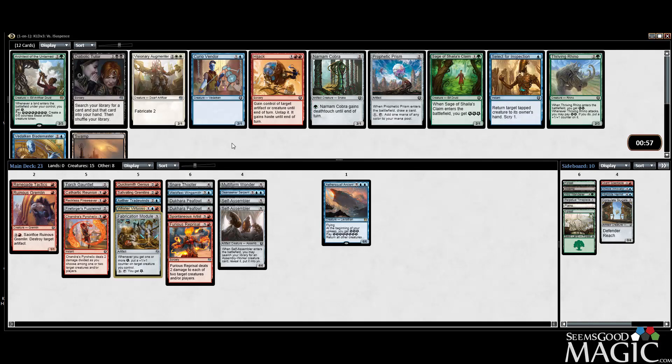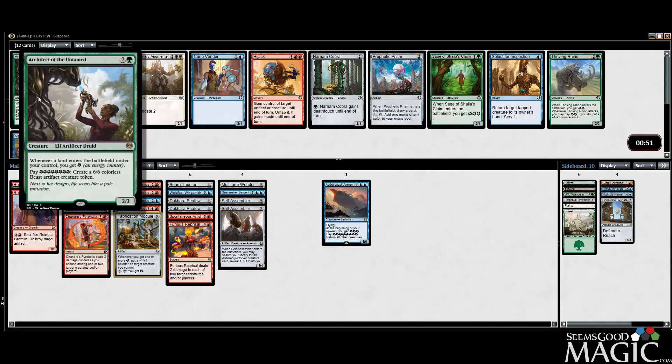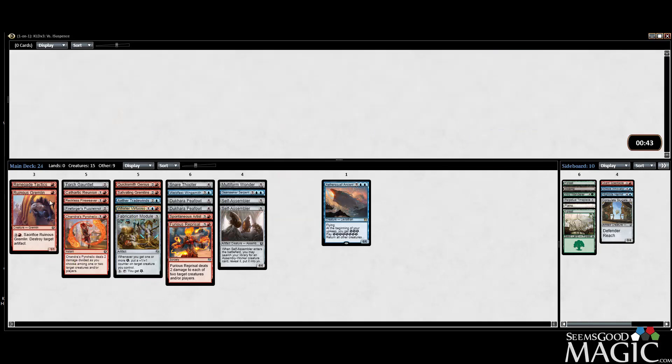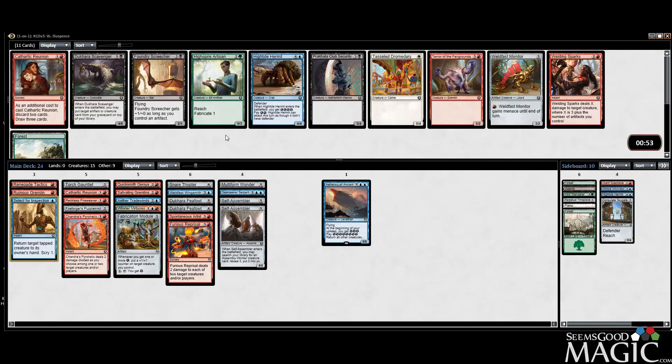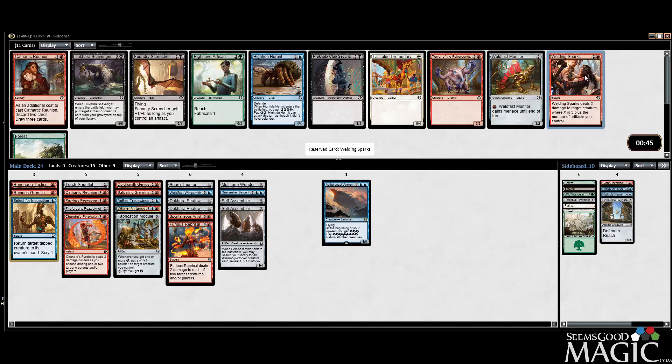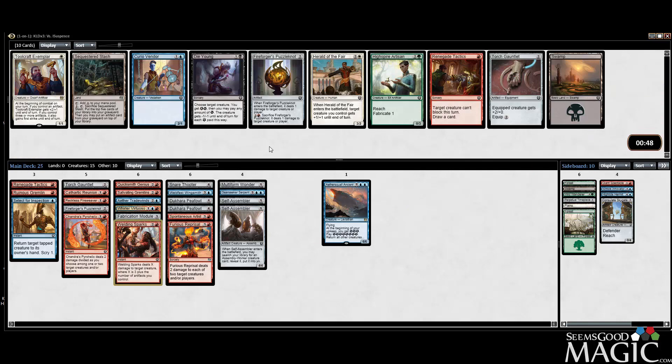A bit of a miss here — we'll take the Select for Inspection, seeing late green and white cards that are good. We'll take the Monitor now actually. And we gotta take the Welding Sparks because our deck is devoid of removal. Second Puzzle Knot — it's not really what I want but we'll take it.